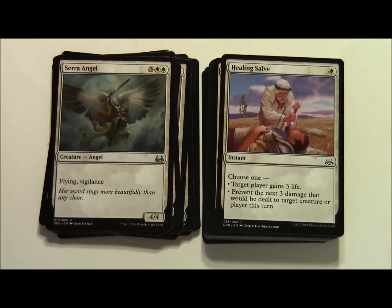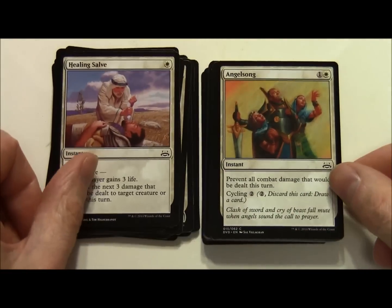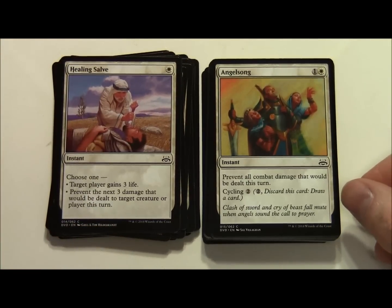Moving on to the non-creature spells now. For a single white you get to choose one - it's an instant. You can give target player 3 life, or prevent the next 3 damage that would be dealt to target creature or player this turn. Angel Song costs 1 and a white instant - prevent all combat damage that would be dealt this turn. It also has cycling for 2, so for 2 you can discard this card and draw a card.